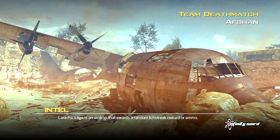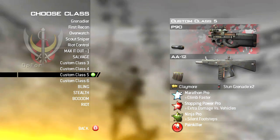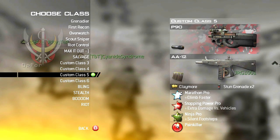Hey guys, it's Ben here and I've got a Modern Warfare 2 gameplay for you today on Team Deathmatch on Afghan. Now let's see what I'm using. I'm using the Scar H Silenced with Scavenger, Ninja and Stopping Power. That's it.